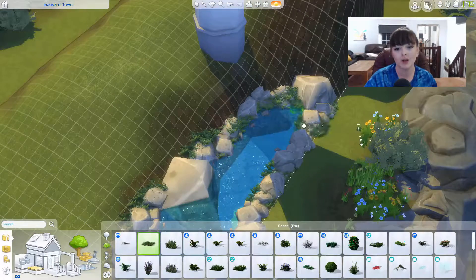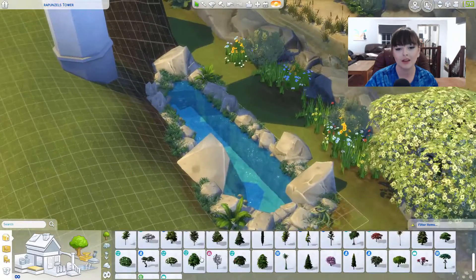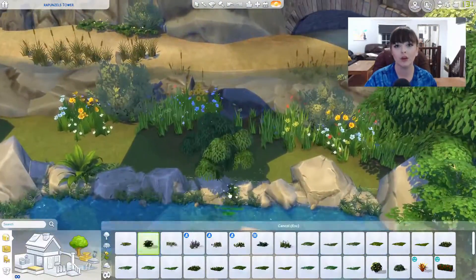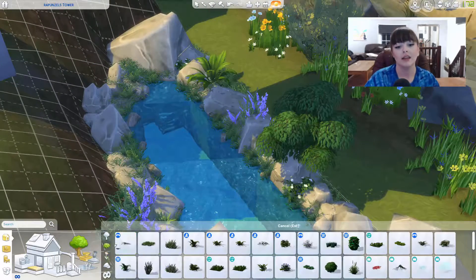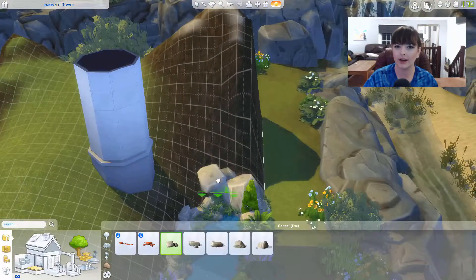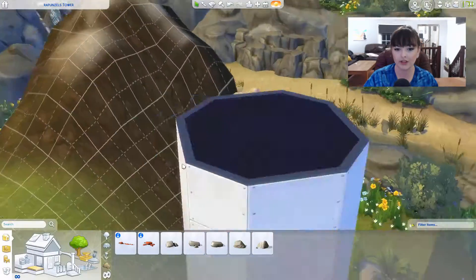I did add quite a lot of terrain as per usual, lots of flowers. I got rid of all the footage of the hours it took me to place all these stones and get them perfect. The waterfall is in debug — I believe it's actually from the university pack. I'll correct myself if I'm wrong, but I do believe it's from the university pack. I thought it was the one from Island Living, but it wasn't the one I was looking for.